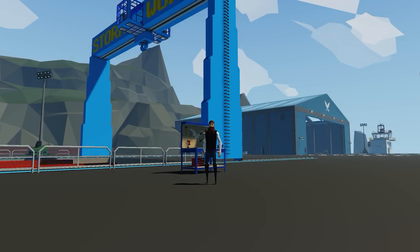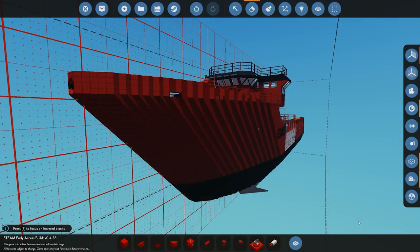Hello everyone and welcome back to another Stormworks video. In today's video we are going to be picking up where we left off, continuing with part four of the new ship build. We're going to be finishing off the bridge section by adding the funnel, mast, searchlights, radars, and other detailing parts on top of the deck, and then we'll start planning out the engine room and placing down the engine blocks.